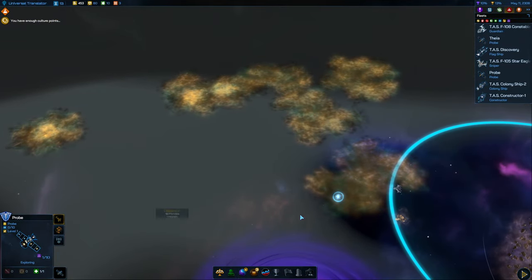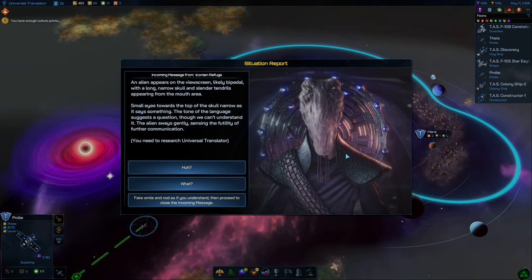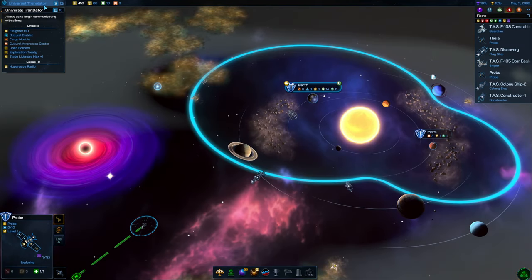We've got another probe — I think we're going to put it on Explore so it'll just auto-explore the rest of the galaxy. Advancing the turn — we found the Iconian Refuge! Look at those guys, they look so cool. But we can't talk to them yet because we don't have the Universal Translator.